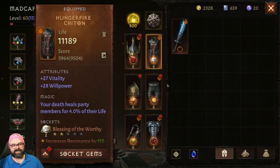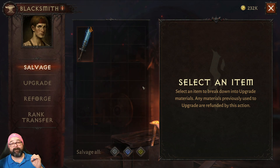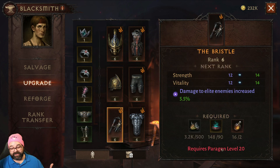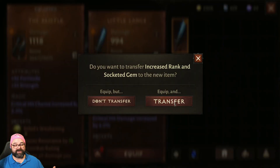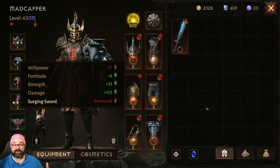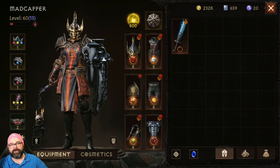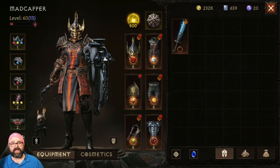You can see my upgrades are currently at six — I can't upgrade them anymore. At the blacksmith, level six will give me a bonus attribute on that slot. Upgrades are slot-based, not weapon-based. So if I replace the item I have with a new item, the upgrade level and the gem stay in that slot. This means if you're keeping multiple items for multiple loadouts, you don't have to worry about ranking up both items.